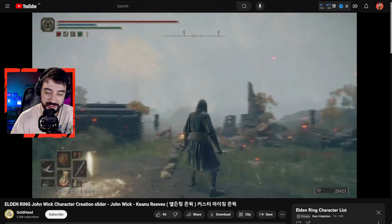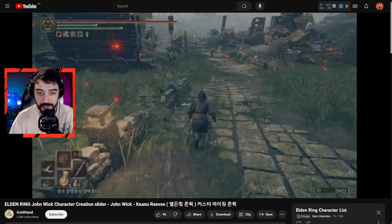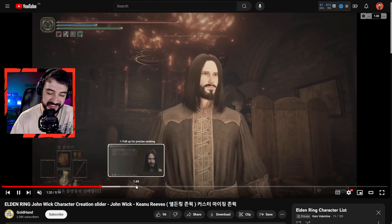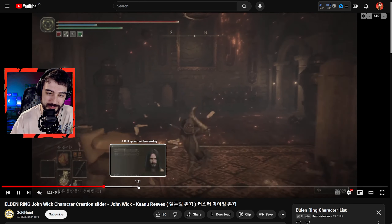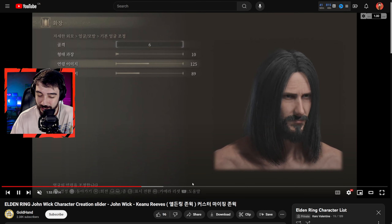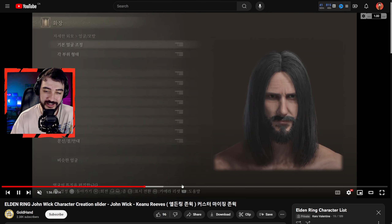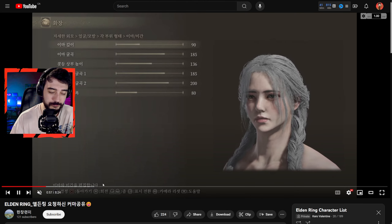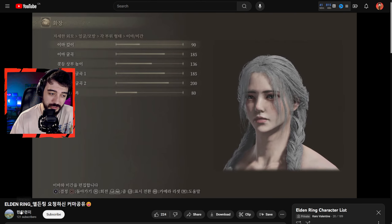This next one is a young female that really reminds me of Lily from Tekken, just because of the hairstyle and her being blonde. Here's a closer look — she has a unique looking face too. A lot of faces tend to look very similar in this game because there aren't too many options, but I think she looks great with this hairstyle.